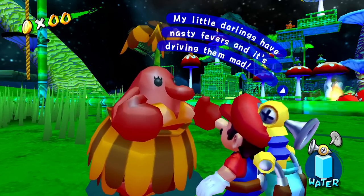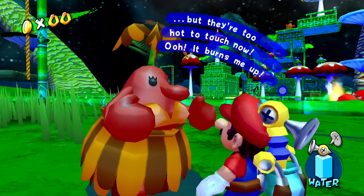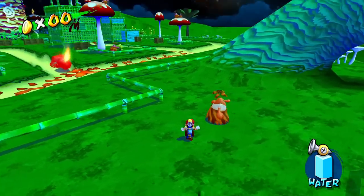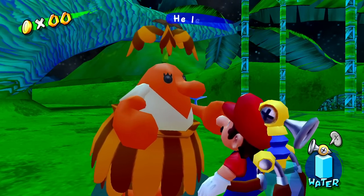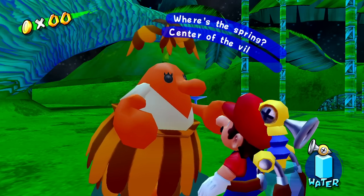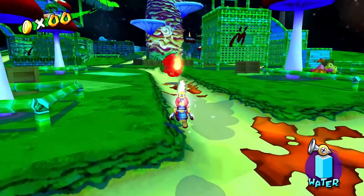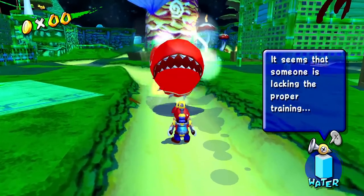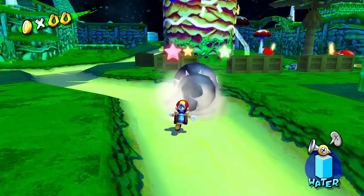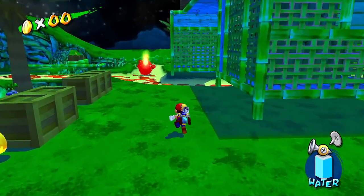My little darlings have nasty fevers and it's driving them mad. Normally I grab their tails and spike them into the ground, but they're too hot to touch now. I feel like maybe that's why they're so upset — that doesn't seem like a good way to discipline them. Gramps is just so slow, he left for the spring ages ago and hasn't returned. Where's the spring? The center of the village, base of the big tree. So I wonder, maybe we're supposed to bring them to the spring. Can I grab the back of them? I can! There's a spring right here and they're in. So that's one of them done.